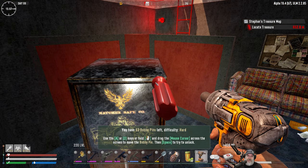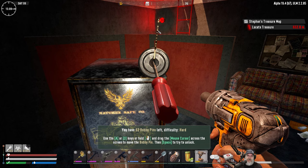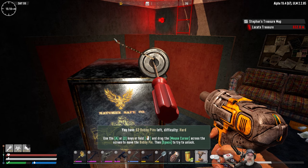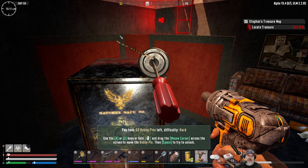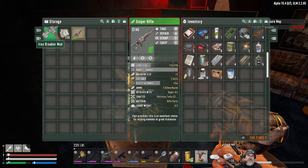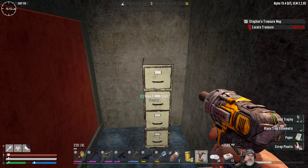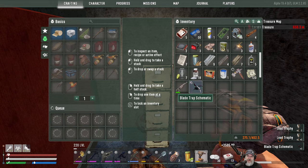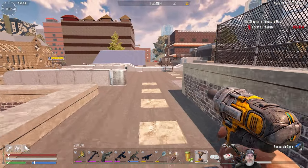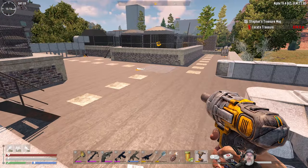Let's open this safe. This thing's so janky when you control it with the mouse. Let's go down a little bit more. There we go — that's not a bad find! That's not a bad find either. I did it again — loot before smashing, Old Guy! Sizable roof.